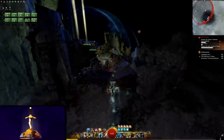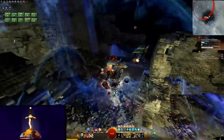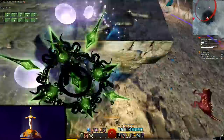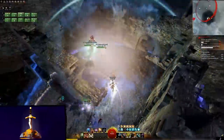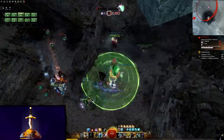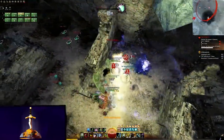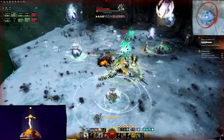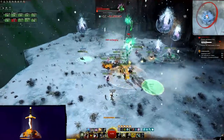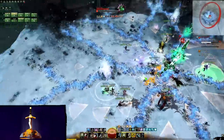Don't underestimate this benefit. Movement speed is often overlooked in endgame scenarios, but it's actually very strong. Superspeed in combat lets you zoom around as fast as out-of-combat swiftness, and it can be extremely useful to run away from a dangerous mechanic, get to a green circle faster, or get to an ally in need just in time. It also provides a significant counter to being slowed down, so Cripple and Chill will be significantly less effective.